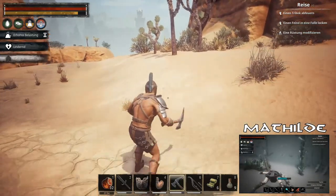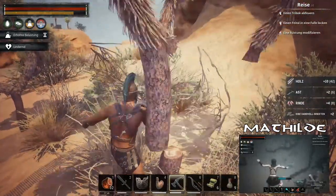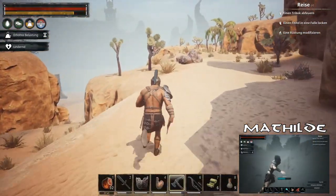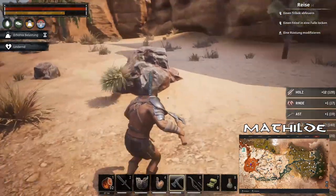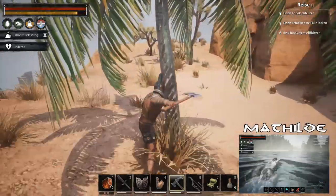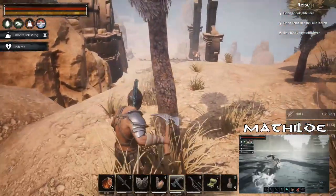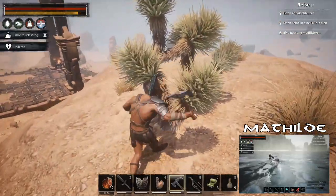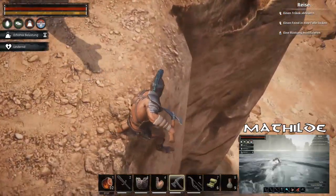Dann brauchen wir noch ein bisschen Holz, ein bisschen Stein, und dann geht das gleich los. Das wäre es hier im Schiffspakt. Lässt sich auch halbwegs gut sehen, was ich gefunden habe. Erhöhte Belastung – weil ich schon so viel trage. Ich bin immer noch geistig beim Teleporter.